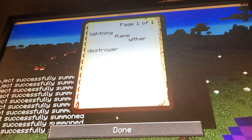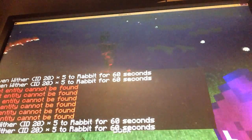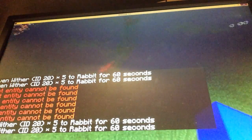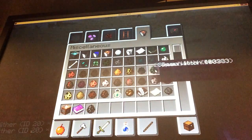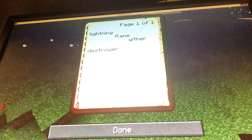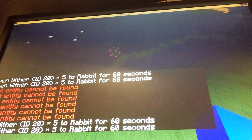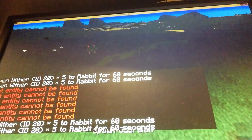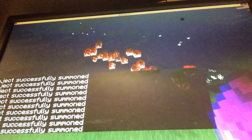The next attack is wither effect — this gives every mob but you a wither effect, and that's OP. Let's try it on a guardian. This guardian stands no chance — it affects them for about one minute. Look at it bouncing around. Let's just finish him off with lightning.